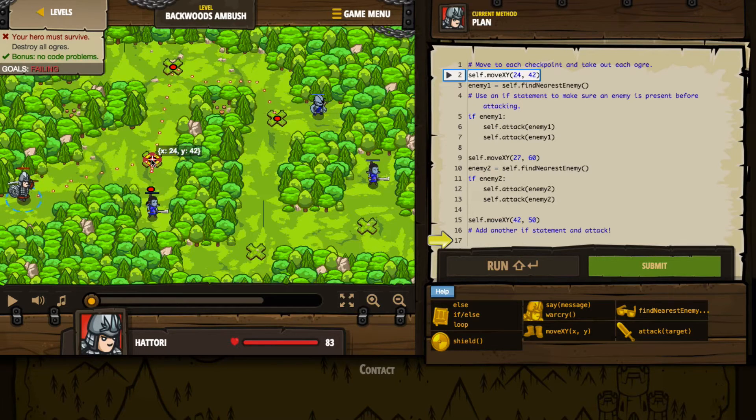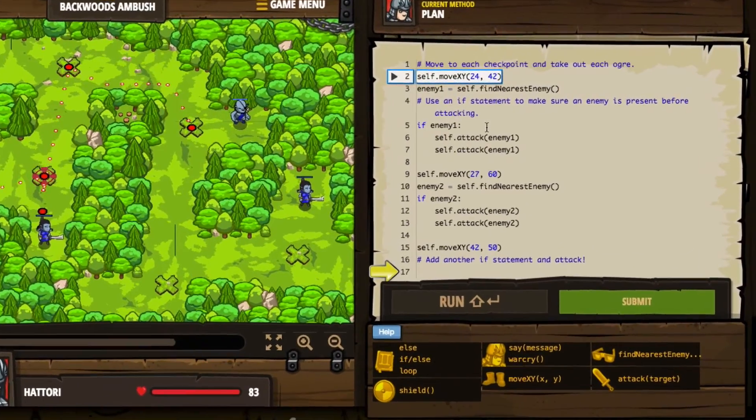Here is one of the X's — that position is X of 24 and Y of 42. Here's a bad guy at X of 24 and Y of 33. That suggests that when we go to this first patrol point, this enemy is going to spot us because he's on the same X axis as the patrol point, and he's probably going to attack us. Let's take a look at the code and see what they've got going on.